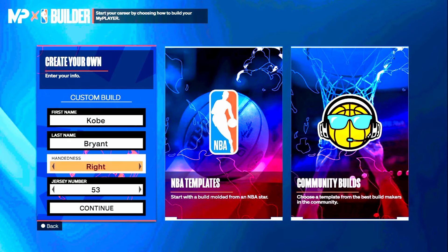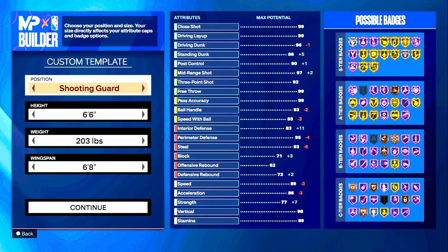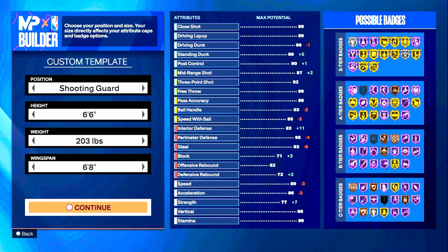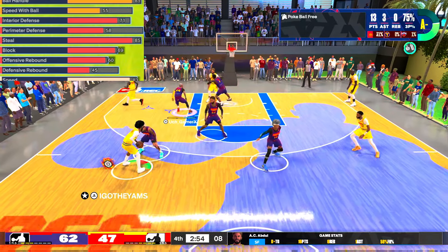Let's get the basic stuff out of the way. Write whatever name you want; your position can be point guard, shooting guard, or small forward, and your number doesn't really matter. For height we're going 6'6 because it is the best height in the game attribute-wise. Our weight is 203 pounds and our wingspan is 6'8. We're going to jump straight into defense.